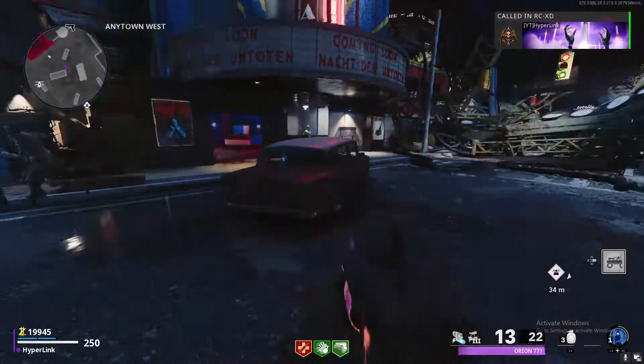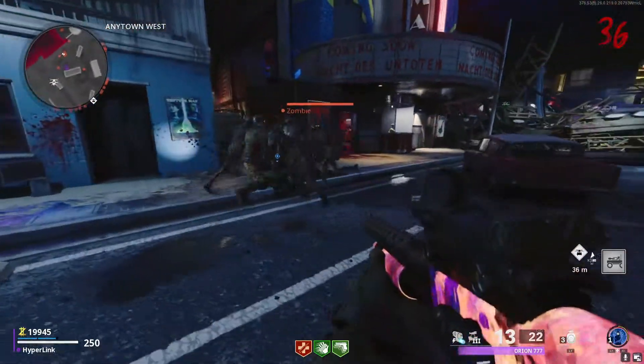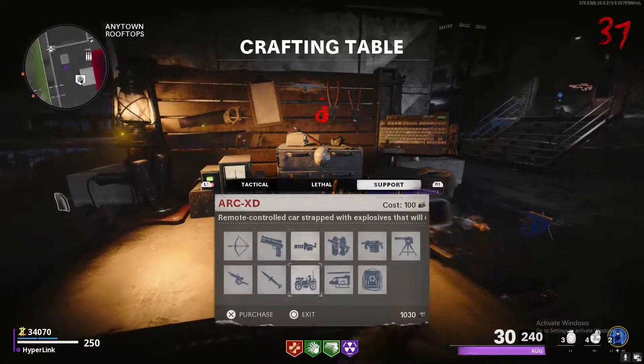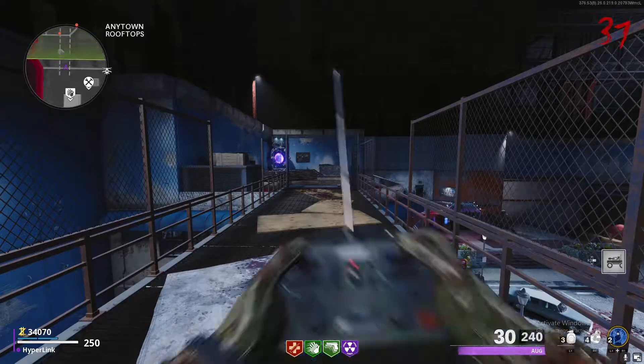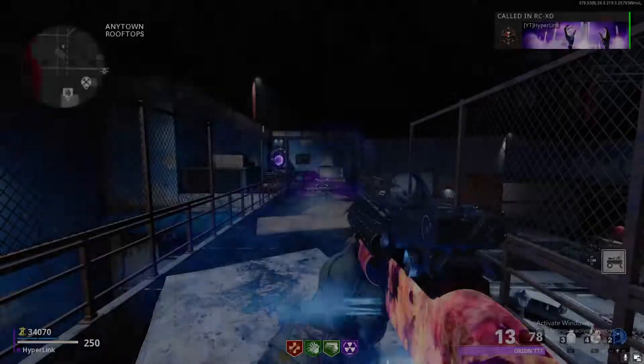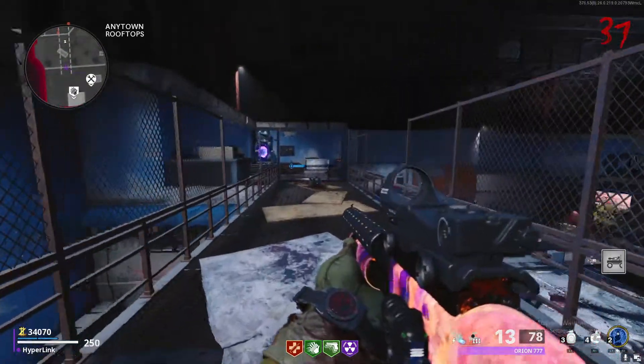What you guys are going to want to do is start flipping between your weapons, and in between each flip you're going to start spamming the deploy button for your ARC XD at the same exact time. Eventually you'll notice it'll start shooting out of nowhere, and you're going to blow it up manually with your trigger on your controller. It'll just take off and stay there.